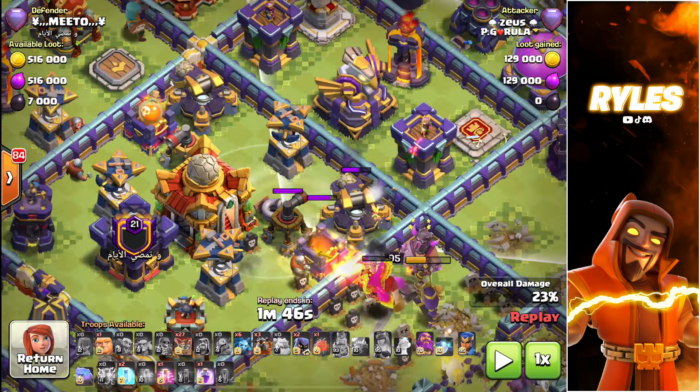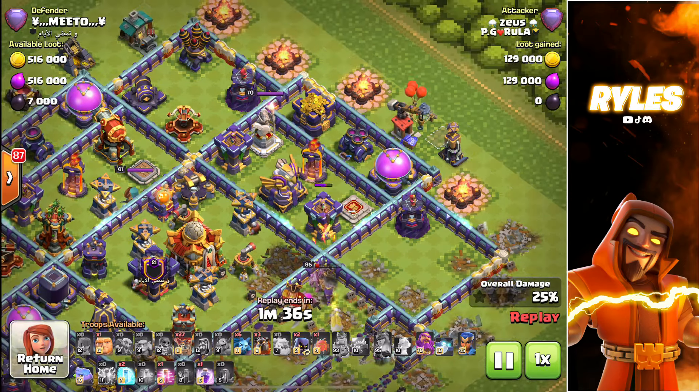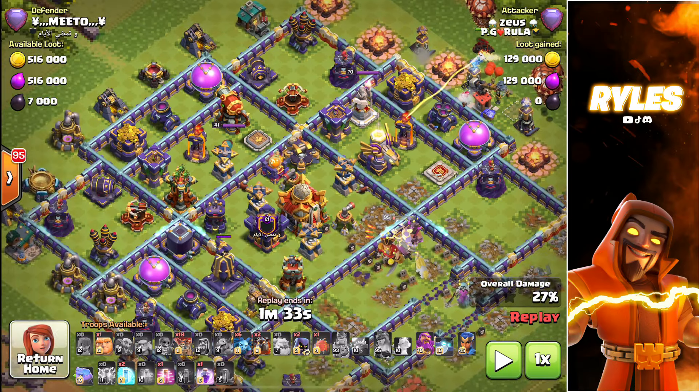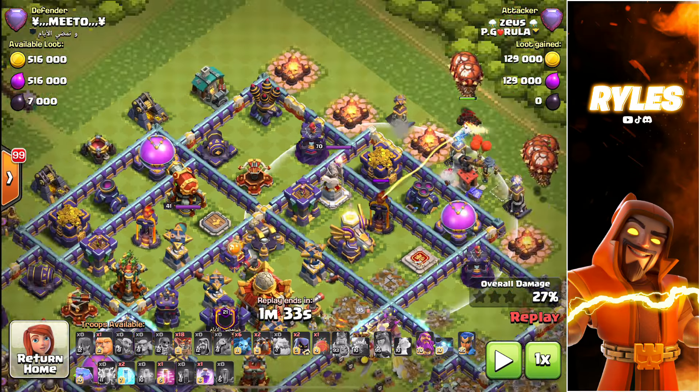The phoenix tanked very well for my Queen against the scatter — I got all my value. Now I can start with my Lalo. I always want to go first into the damage area, because the probability that you pop your Warden early in a ring base for your blimp is more likely than in the back end. That way you can pop the Warden ability for your blimp, but also tank with the Warden ability through the scattershot, multi, and eagle — and you can even get the Royal Champion out early. That's why I came from this side, and of course because I have no sweeper against me.